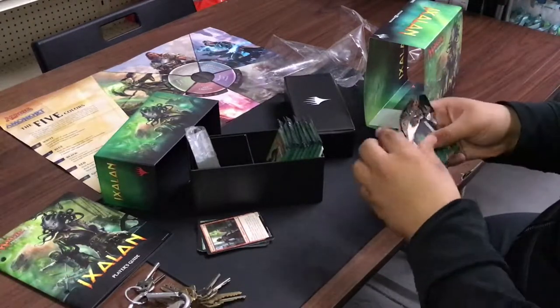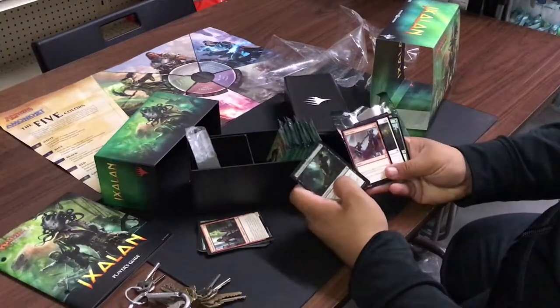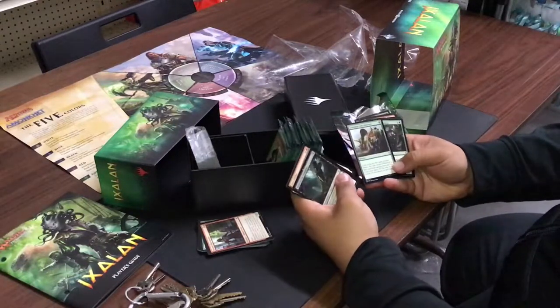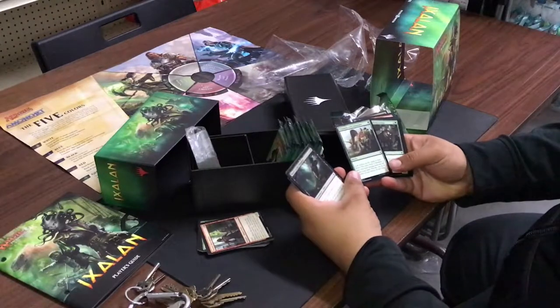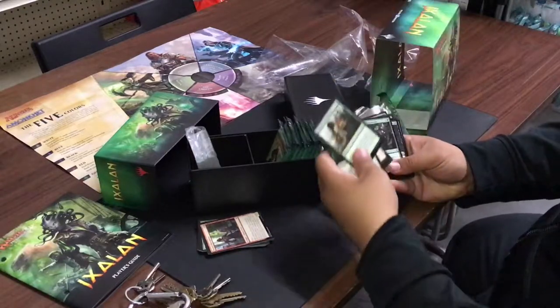Pack number two: Mark of the Vampire, Sure Strike — you get first strike and plus three plus zero. Look at the top five cards of your library, reveal a dinosaur or land among them, put them into your hand, and put the rest on the bottom in any order for one green. I know what I'm running!